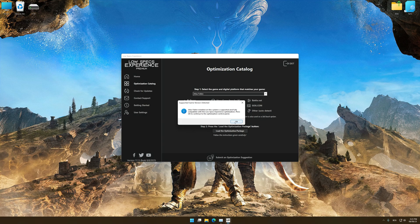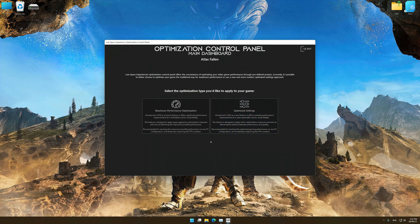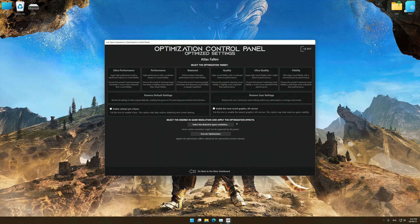Low Specs Experience will automatically detect the supported game version on your system. Press OK and the optimization control panel will load. Once it has loaded, select the desired optimization presets and the rendering resolution for the game. Feel free to experiment with the optimization presets and rendering resolution to see what works best for your system.